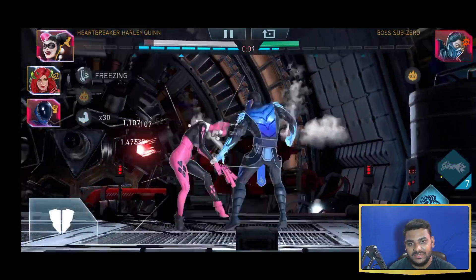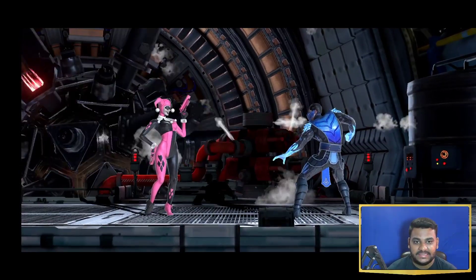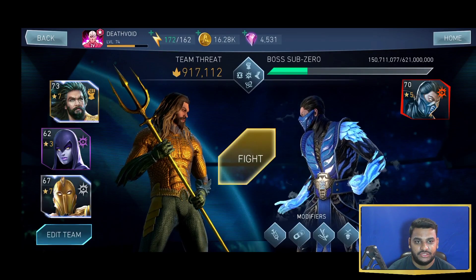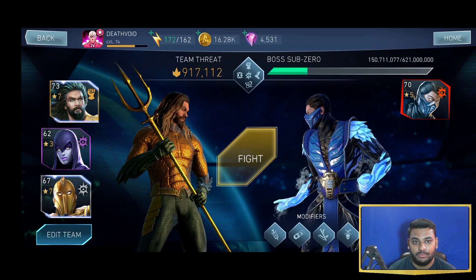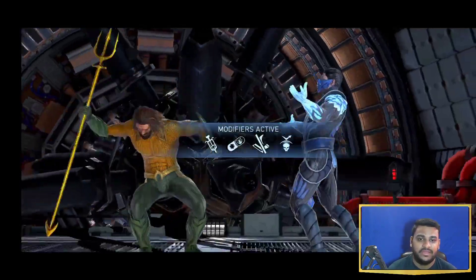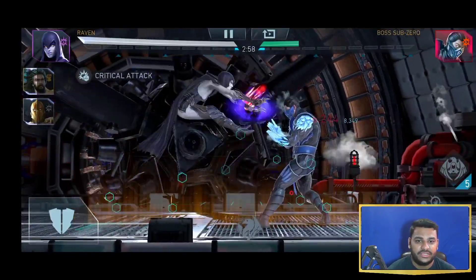That was pip number two. This pip I could have easily used Zatanna's Puppet and finished off boss Sub-Zero, because Zatanna's Puppet can actually burn your opponents with any particular special 2 or special 3 — you just need to keep doing special attacks until your opponent gets burned, and then you can do basic hit combos, and it goes on for like 20 to 22 seconds.